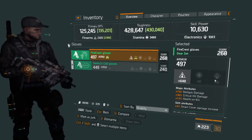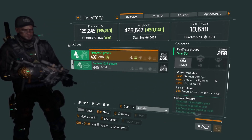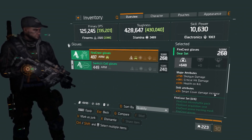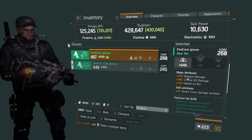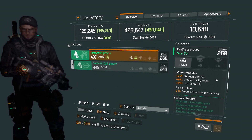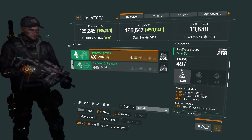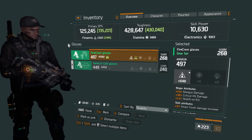For gloves I got a pair of Firecrest gloves at 497 armor, 648 firearms, 750 shotgun damage, plus 38% critical hit damage, plus 13% health on kill, and plus 3% smart cover damage increase. I want to reroll that shotgun damage. I kind of wished I could reroll the firearms higher too.